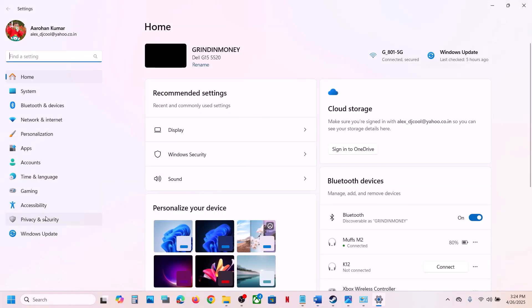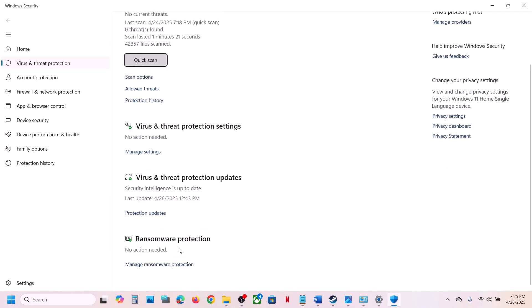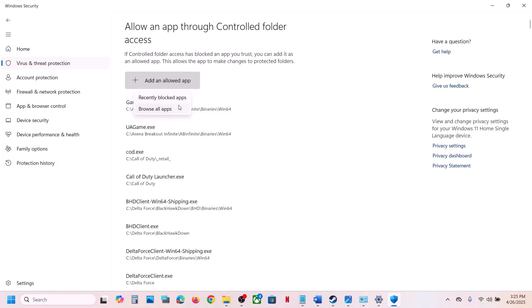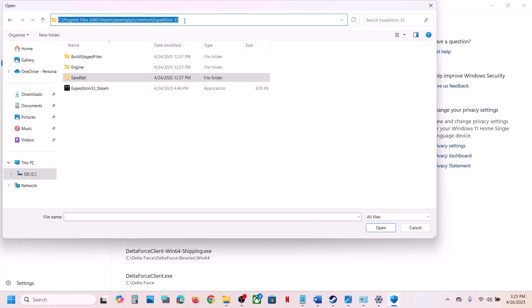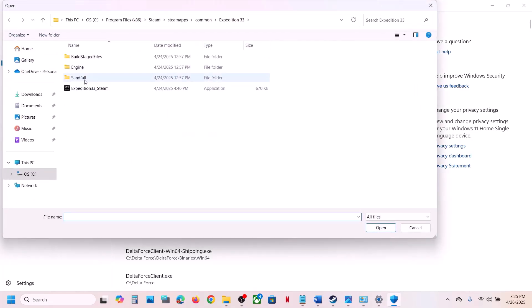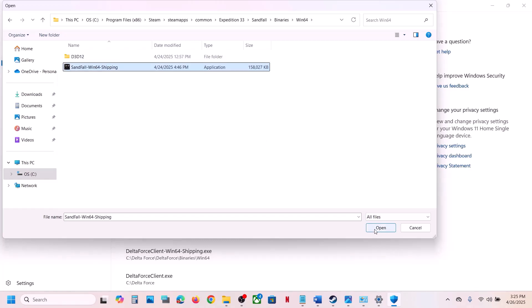If you are using Windows Security, open Windows Settings, go to Privacy and Security, then Windows Security, click Virus and Threat Protection, scroll down and click Manage Ransomware Protection. Click Allow an App through Controlled Folder Access, click Yes, then Add an Allowed App, browse all apps, navigate to the game installation folder, select the game EXE file, click Open. Add the Sandfall folder binaries Win64 EXE file as well.